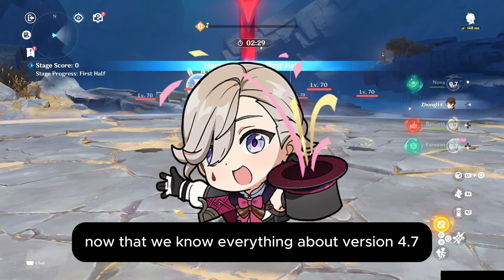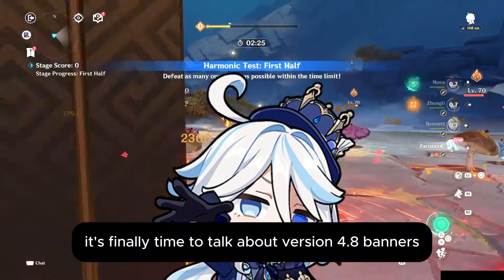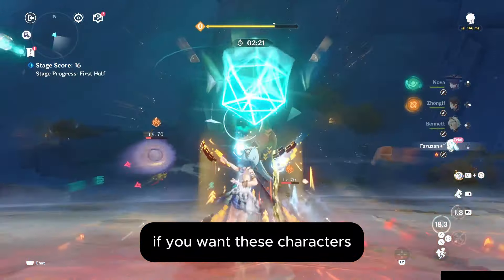Now that we know everything about version 4.7, it's finally time to talk about version 4.8 banners. Make sure you have enough Primogems saved if you want these characters.